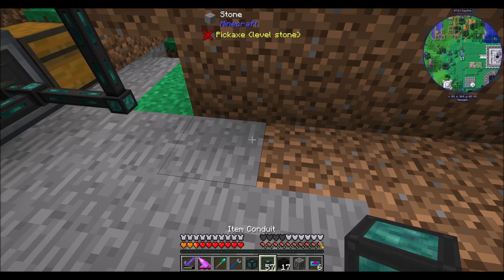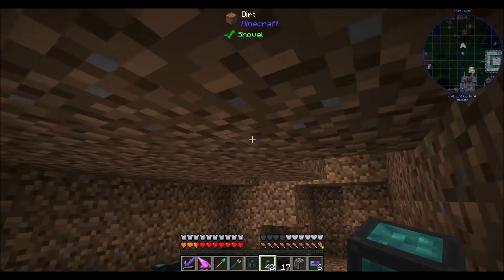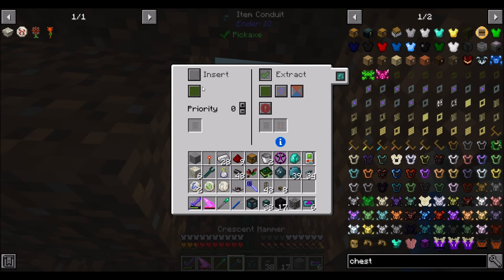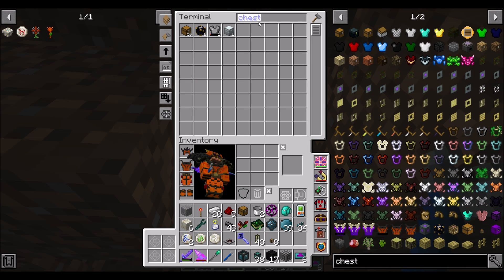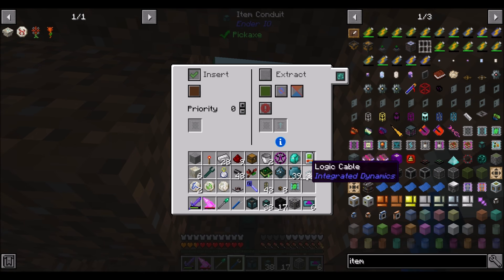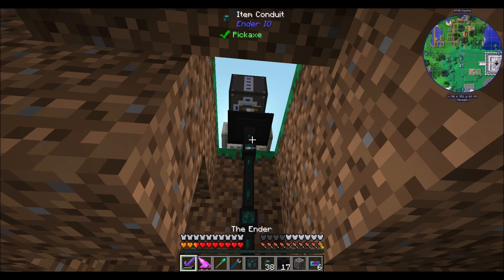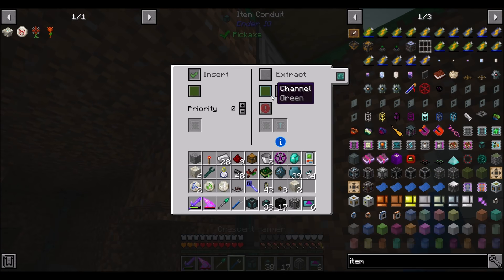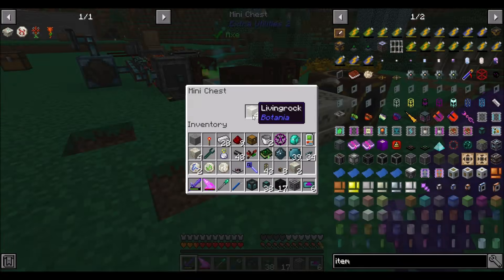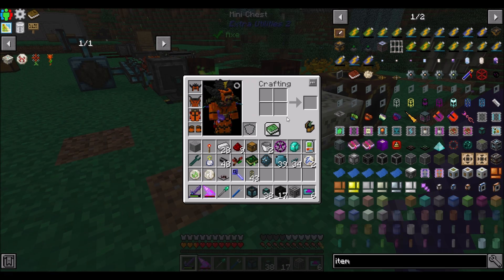Instead of using you guys, we're going to use this guy. You're going to insert on brown, not extract, and we're going to have a limited item filter in here. You're going to keep about four living rock in here at all times. Then all we have to do to make this work is make you extract on ground and then you should be groovy — four living rock, perfect, that's exactly what we want. We will do the glowstone item ducts thing for this bit.